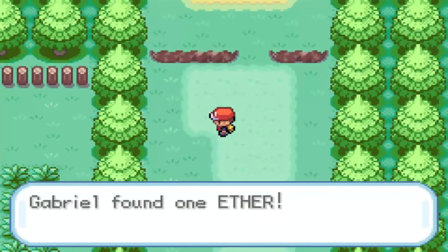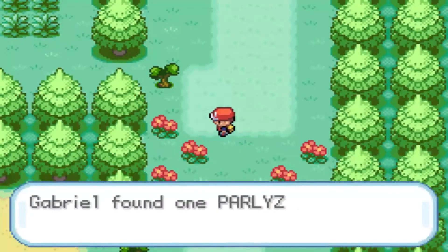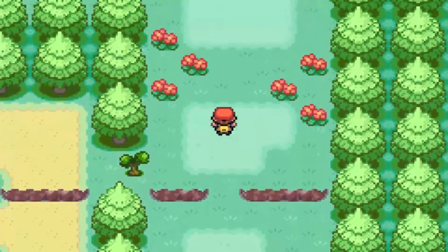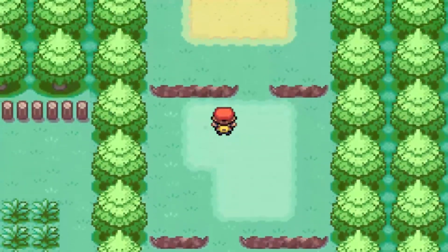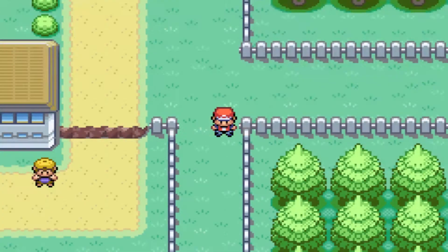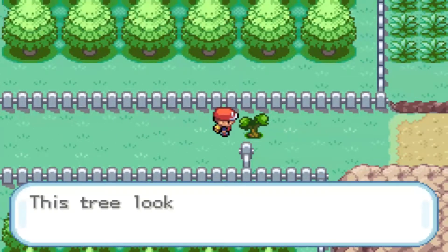So let's just go down here really quick and grab an Ether, which is nice, and a Paralyz Heal as well - very nice. And that's it for over here. So guys, I will meet you back in Cerulean City where we're going to go try and get to the Rock Tunnel. See you all then. And now I'm back at Cerulean City.